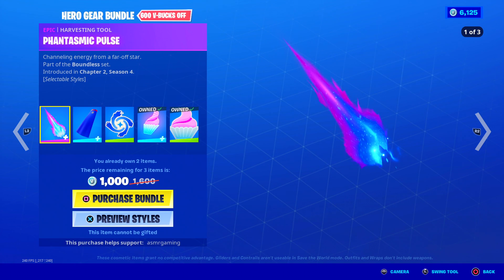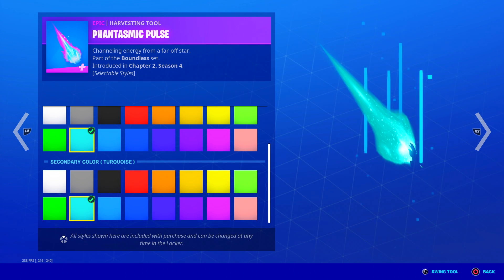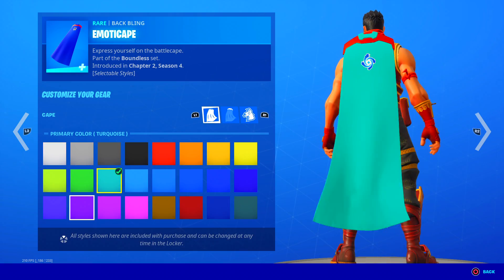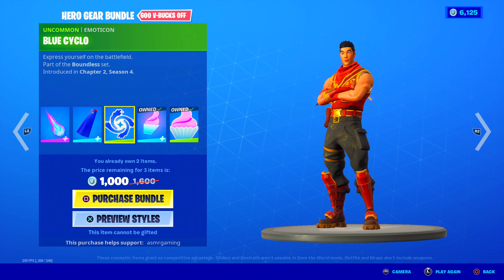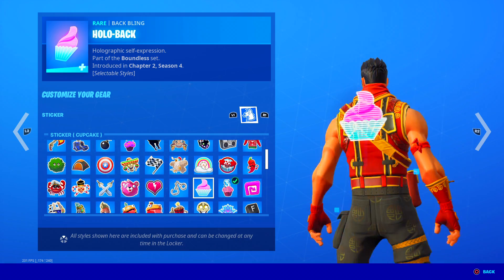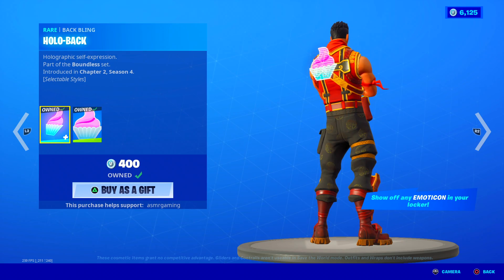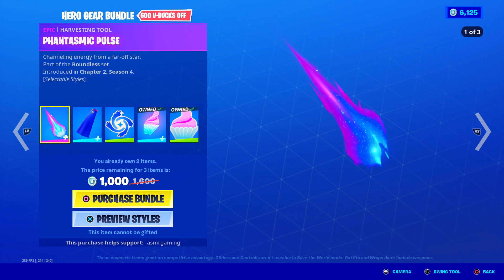They have the Hero Gear Bundle, which is all their gear. You have the Fantasmic Pulse Harvesting Tool, which you can customize and change the color of — channeling energy from a far off star. The Emotic Cape shows your emoticon on the cape — 'Express yourself on the battlefield' — and you can also change the color. Everything in this set is very customizable. You get the Blue Cyclo Emoticon when you buy this. Here's the Holopack — 'Holographic self-expression' — you can wear any of your emoticons as a hologram back bling. It comes with the Cupcake Emoticon. You can buy everything separately, like the Holopack for 400 V-Bucks, or just the harvesting tool, but if you want more than one thing, I recommend getting the bundle because it is cheaper.